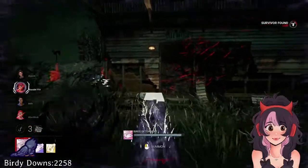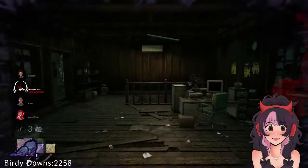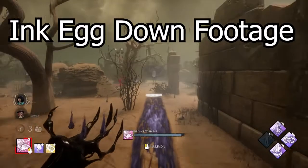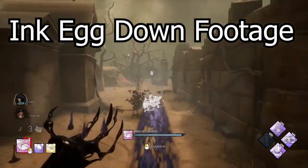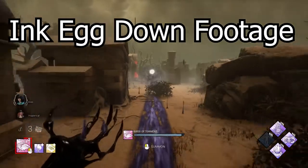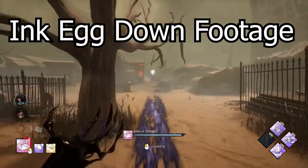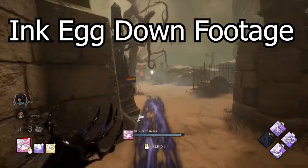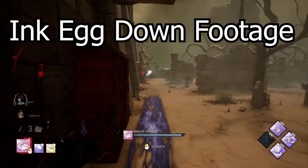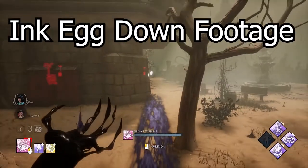I mentioned crow timing earlier, but one thing I like to do in chases is make sure I always have a crow on the survivor I'm chasing. To save time, if I can get crows on them and then M1 them, I can usually get a down as they're running away from me. Another thing I like to do is force survivors into a panic action — such as throwing a pallet down, vaulting, or Dead Harding — so whenever they have crows on them, you can keep applying them as they're trying to run away. Staggered hits are a really fun mechanic I talk about in my streams. You can also do an entire down with the Ink Egg add-on, but it requires the survivor to be nearly standing still.